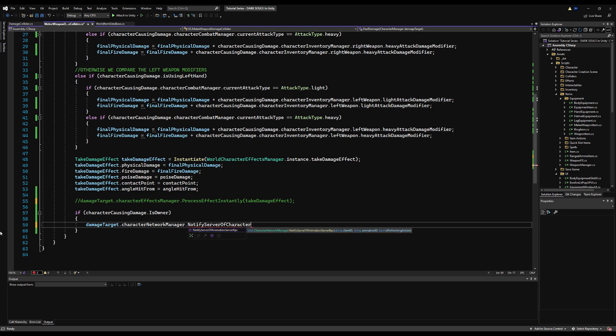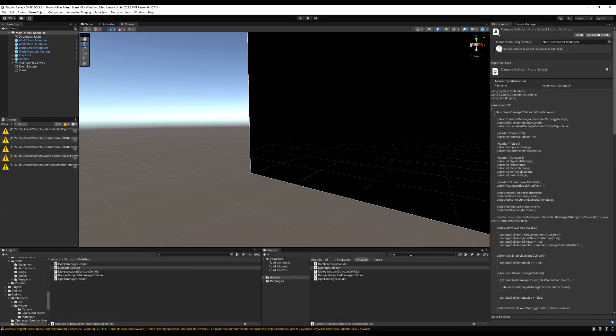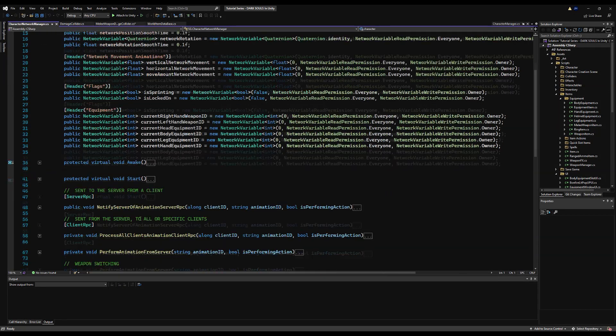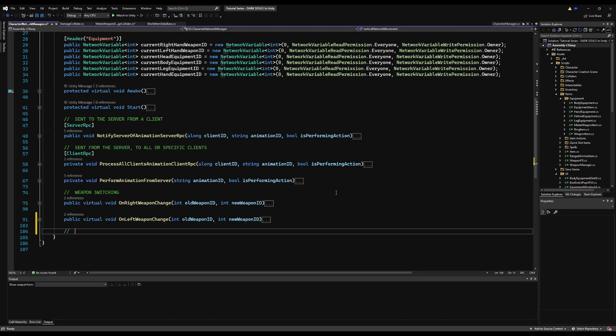This function doesn't exist yet so we're going to make it. We're essentially just going to send some data across the network — everything we need from the take damage effects: physical damage, fire damage, poise damage, and the contact point. We don't need to send the angle hit from because that just decides the animation we play, and as you know we've already synced the animations so when the host picks their animation it'll play for us as well.